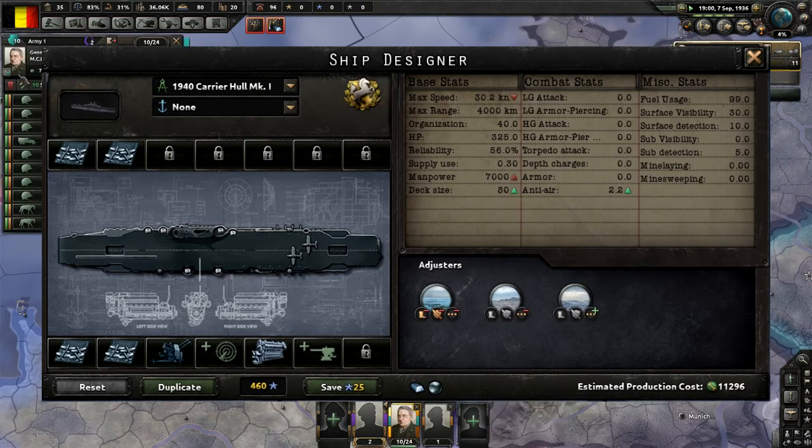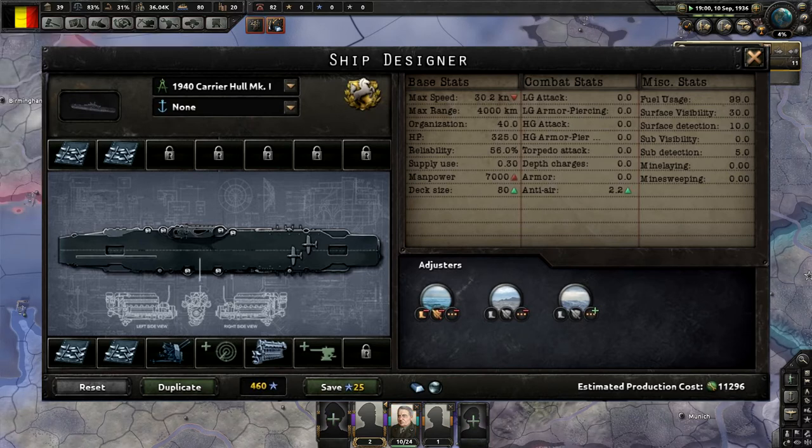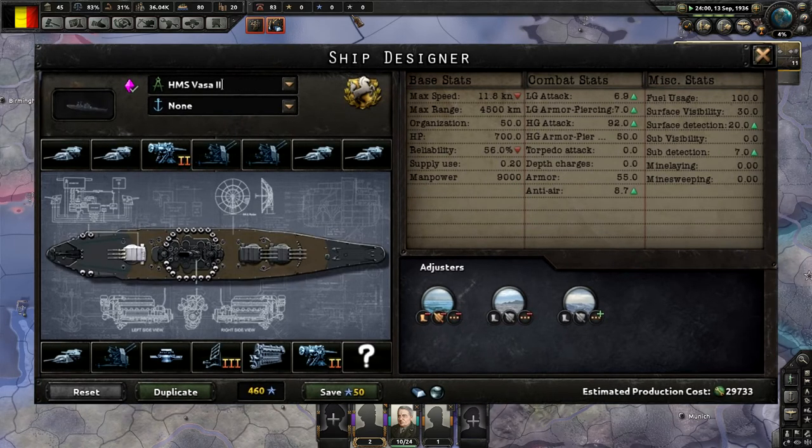The whole designer window is part of the DLC. If you don't buy Man the Guns and just go with the free Ironclad update, you'll have the old naval tech tree, it'll unlock pre-scripted designs, and you'll get the traditional variant upgrade screen we're familiar with. There's a picture of a battleship here — looks like a super heavy type with four main battery guns, what I think is a secondary, some AA — and there's a question mark in an unlock slot. Also, there are adjusters that tell you what type of naval terrain the ship will do well and poorly in.